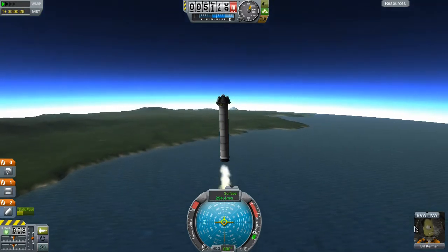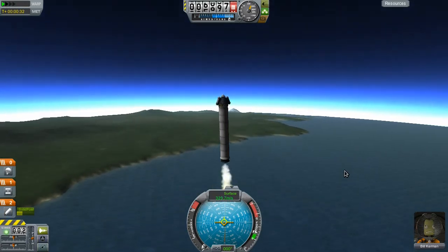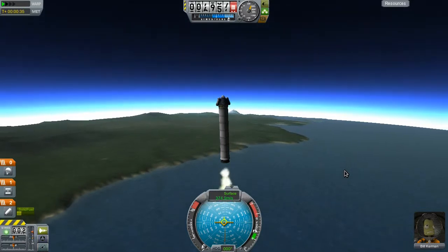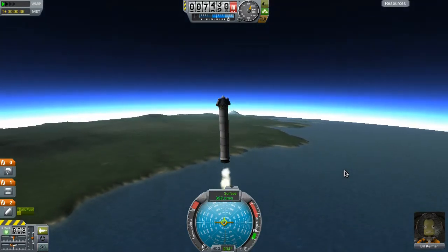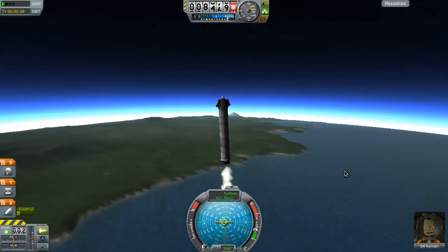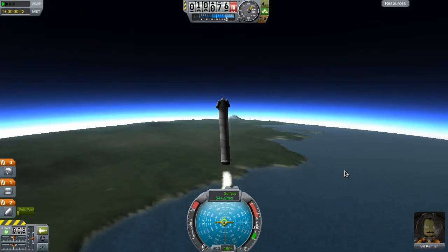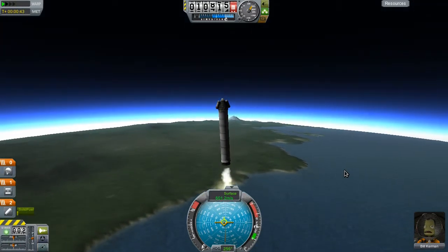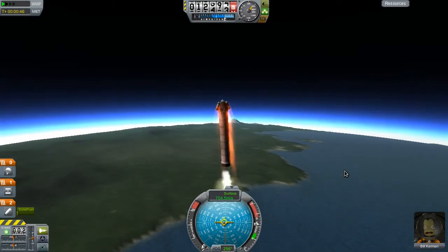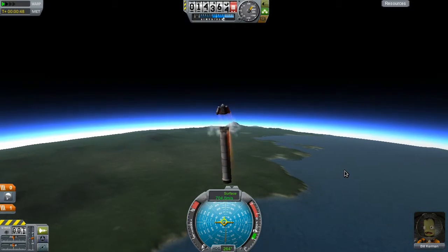Do you want to EVA on the way up? No, I don't think you do. Do I need to steer here? Actually if we get it to tilt a little bit in that direction that would be good, because maybe we'll land beyond the space center - and maybe when we do soil samples we might get something new.